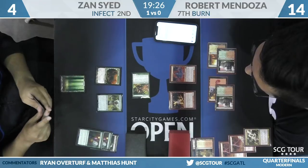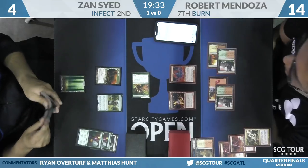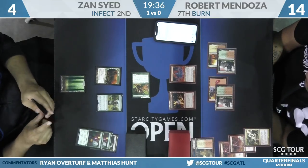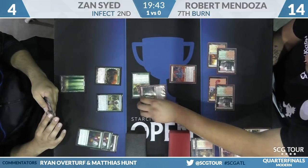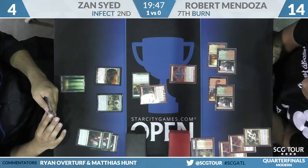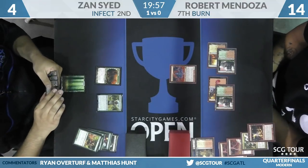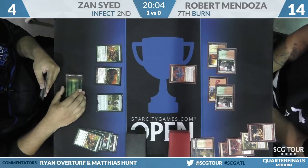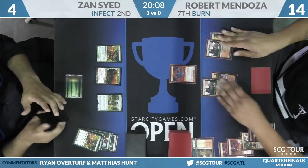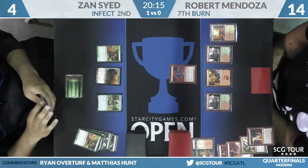Zan gets to check for Eidolon triggers. It looks like Robert asked for Become Immense oracle text. I think I like a different sequence from Robert on that last turn — play Eidolon and leave up mana. Then on Zan's attack, chump with Eidolon, shoot Zan to five with Lavamancer, untap and burn for five. That way you can't brick. Glistener Elf trades with the Eidolon. Zan replaces Glistener Elf and Robert burns him off the top — wins it for Robert. But it was a land — Zan has another turn to survive.